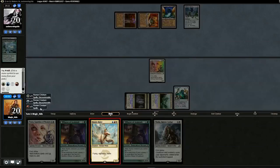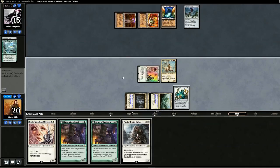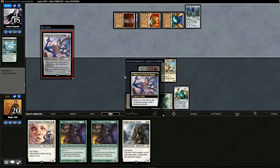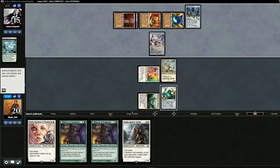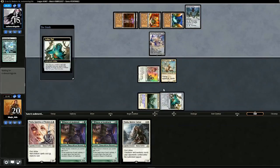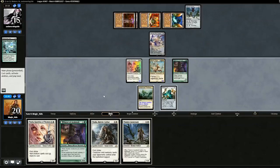We'll drop in Mantis Rider, swing for five. Opponent's at 15, pass back. Opponent plays Ulamog, which takes two lands. Our only way out of this is if we find a way to kill the artifact next turn with maybe the Renegades if we get lucky. We'll just have to go for it — no Renegades. Let's go to game three because we're not getting out of this one.